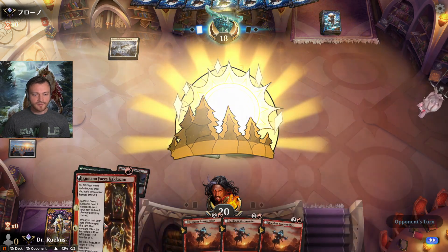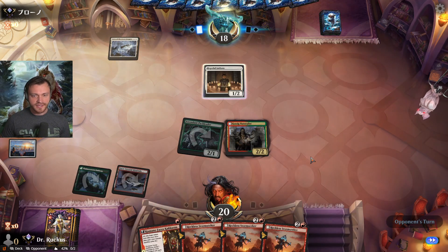Naturalist — now if we draw a land we can play Storm Seeker before combat, otherwise we're attacking first.